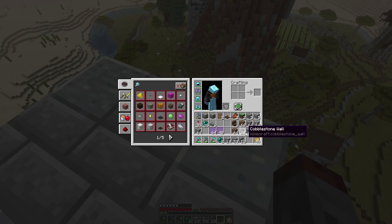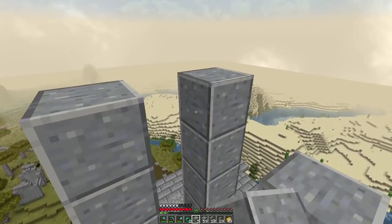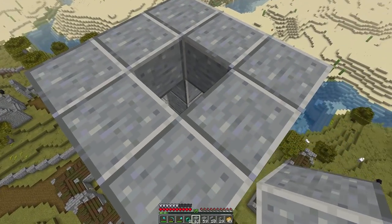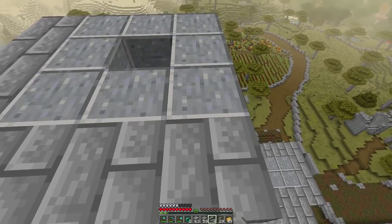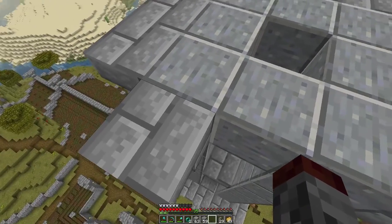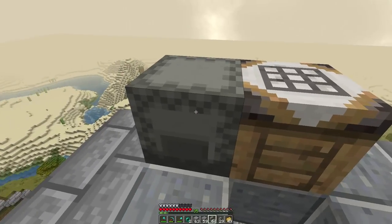We're going to have these corners come up here — we need to go up another three and then come up one and start wrapping it. We have plenty of andesite — I went and gathered way too much. We're going to go upside-down stairs like this, not connecting the corners because I like the edge feel. I made some more of this because I figured we'd run out of something. Let's make some more and grab that.